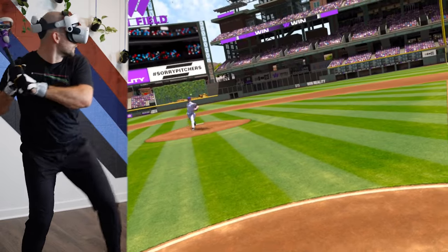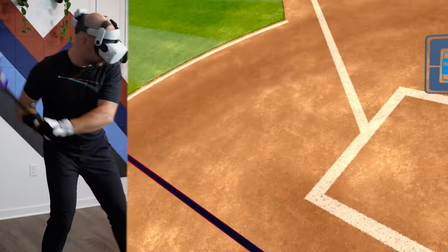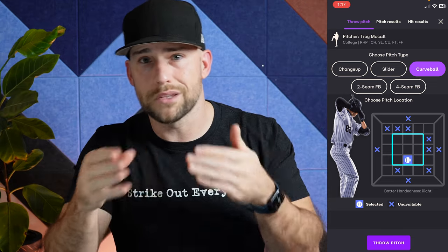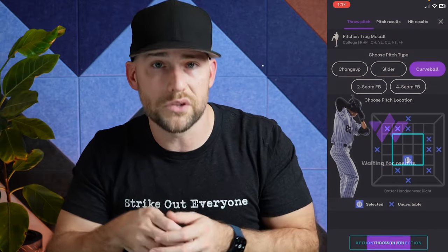This is a partner video with Win Reality and I'm covering two important things: number one, how you can use their situational hitting mode called exhibition mode to work on your baseball IQ as a hitter, and number two, how you can use live pitch mode — a way to pitch to your friends, work on pitch calling and pitch sequences, and compete as pitcher versus hitter.